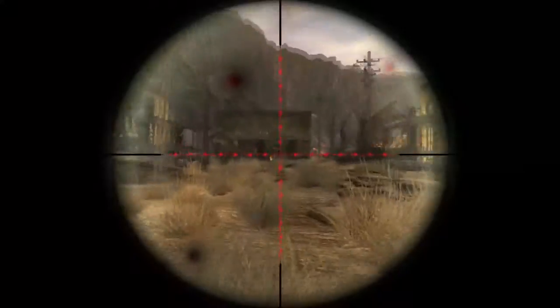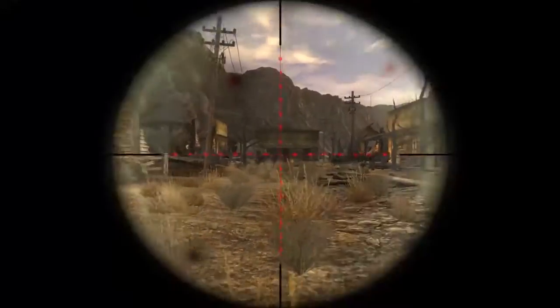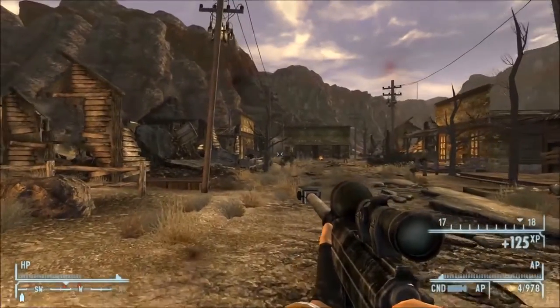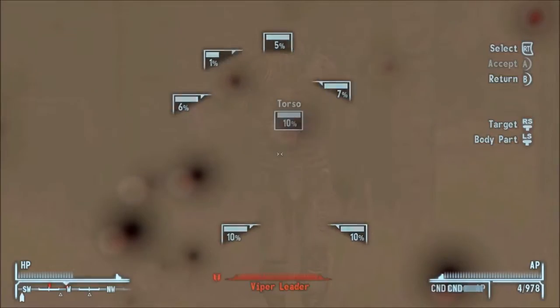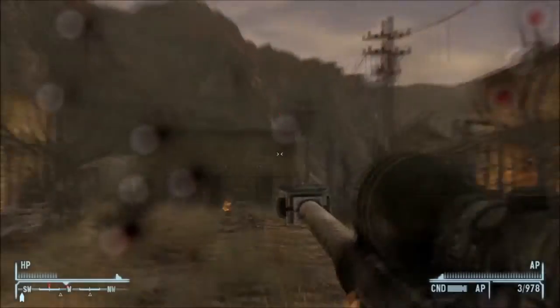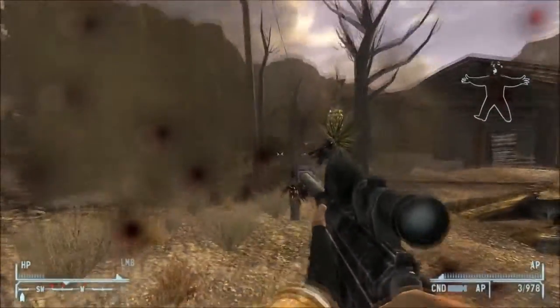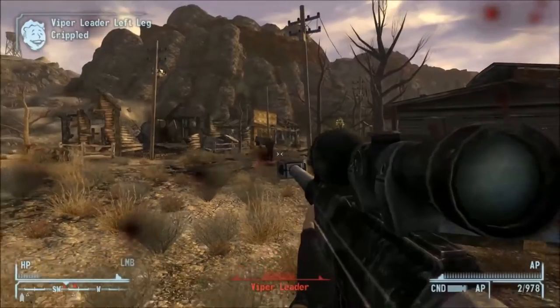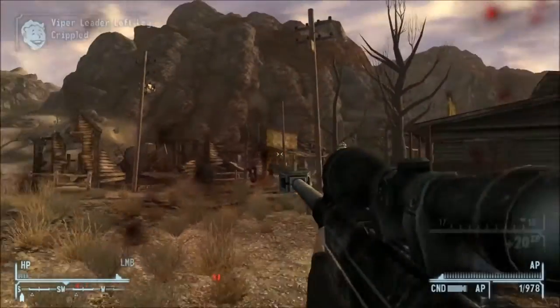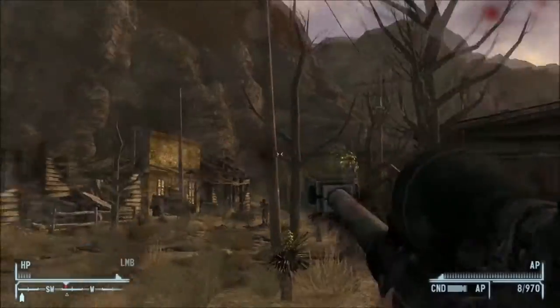By the start of World War II, nearly every major country had some form of anti-tank rifle, as most tanks designed during the interwar years could be penetrated by an anti-tank rifle. However, by the end of the war and into the Cold War, anti-tank rifles were obsolete against most tanks, and were now relegated to other targets like lightly armored APCs, helicopters, stationary aircraft, and fortified positions, turning the anti-tank rifle into the anti-material rifle.